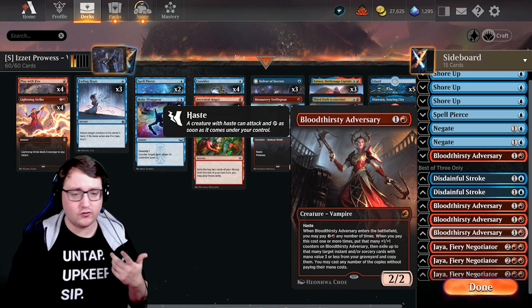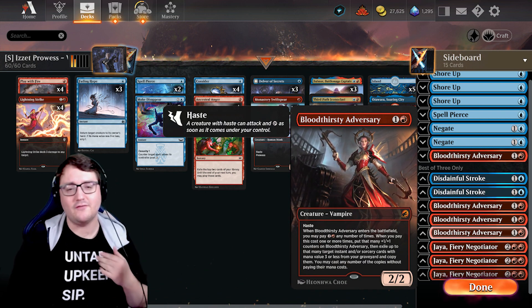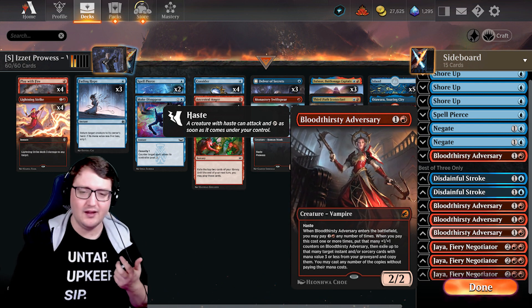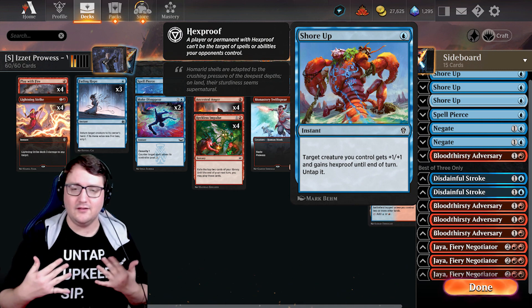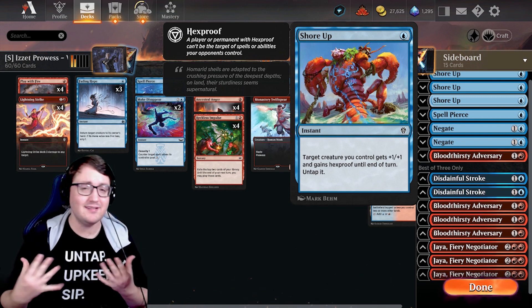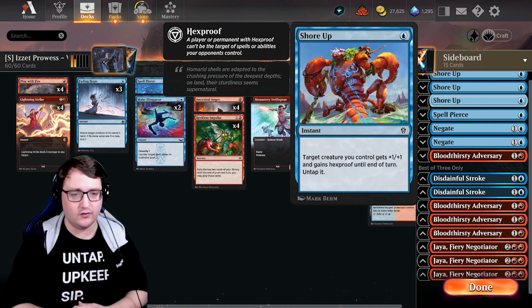If spell recursion is the thing you need to be worried about, we do have Bloodthirsty Adversary, just checking in that finalized damage — recasting a Lightning Strike is always a bonus. And lastly, if we need to be worried about protecting our creatures, we do have Shore-Ups as well. Getting to make the creature a plus one plus one until end of turn, protecting with Hexproof, and untapping it, so functionally we could use this as a way to get a blocker for a turn to save us.